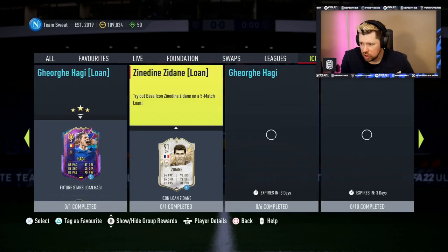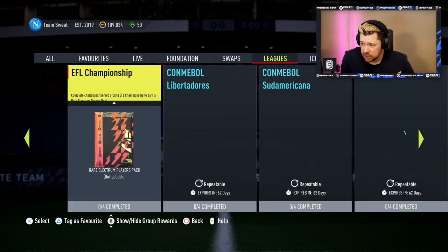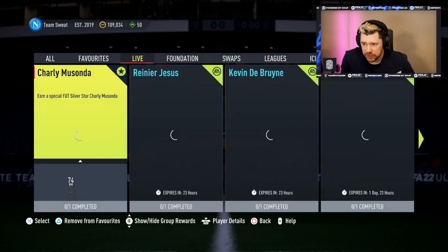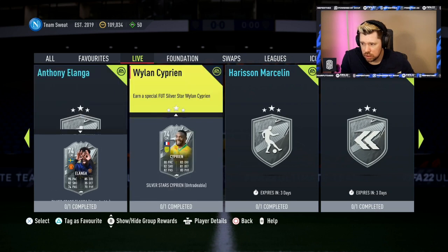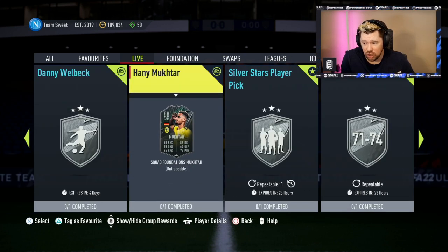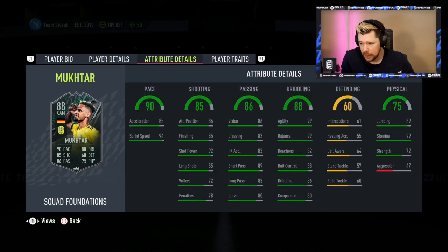Before checking upgrades and icon SBCs, I looked for an MLS SBC player — it doesn't look like there is one. Nothing new for leagues either. But in Live we've got Muktar — and I believe he's already five-star weak foot. He's four-star skill, five-star weak foot. That's cracking.